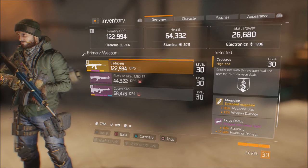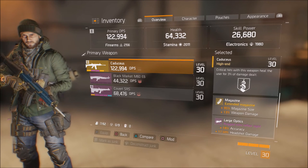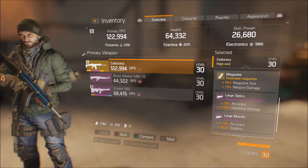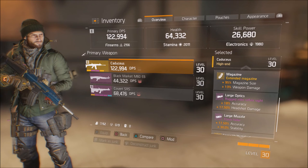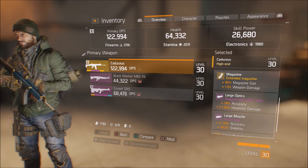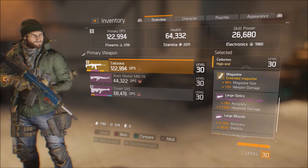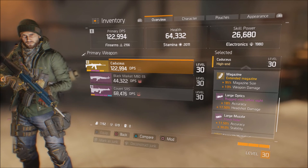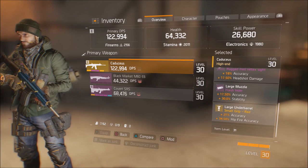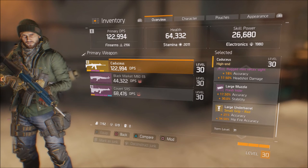Keep grinding the Dark Zone, picking up weapons and equipment you can break down into tools and weapon parts — just the normal crafting grind. For optics I'm running a large rugged reflex sight, which gives 18% accuracy and 17.5% headshot damage. That accuracy bumped the accuracy bar up a little more. Moving down to the muzzle, that gives 17.5% more accuracy and 30% stability, which is exactly why I built the weapon the way I did.